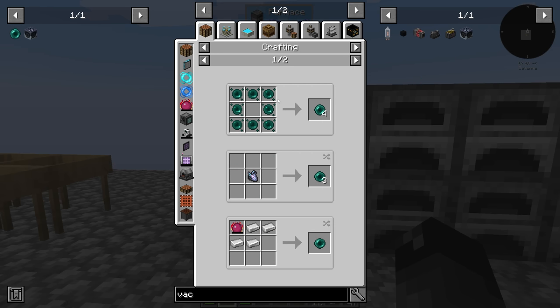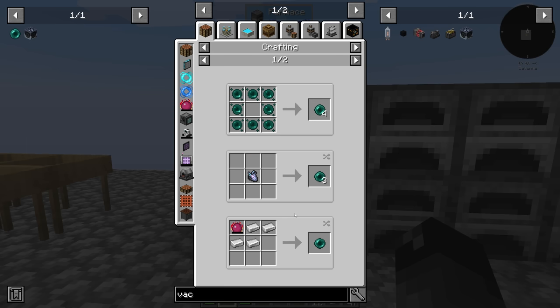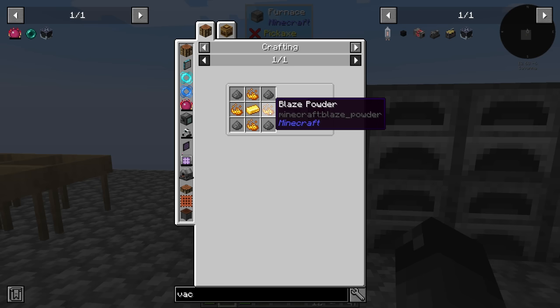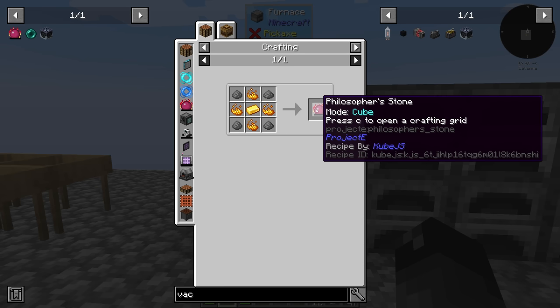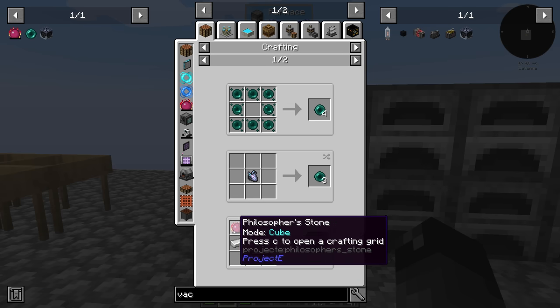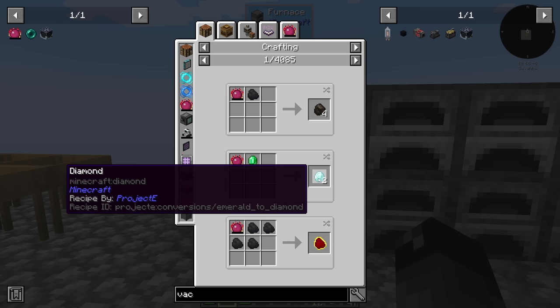So how do you get an ender pearl? We could use enderman essence — we could make a mob farm and kill endermen directly. Or, if we had a philosopher's stone, it looks like four iron turns into one ender pearl. How do you make a philosopher's stone? I think this is the way we're going to go — some gunpowder, some blaze powder, and a gold ingot makes the philosopher's stone, and with that we can transmute iron into ender pearls.